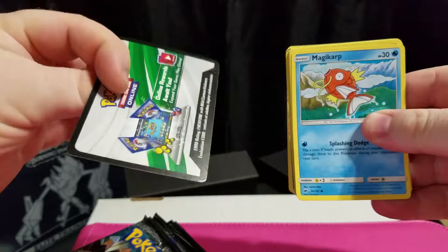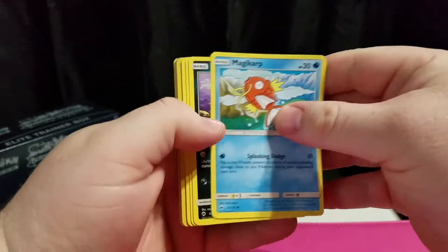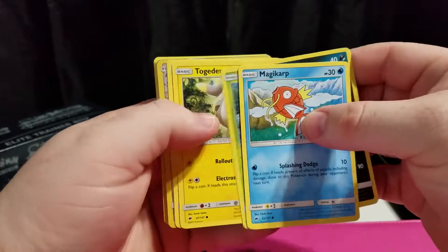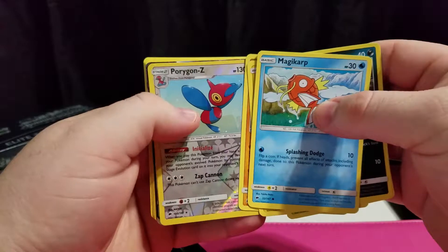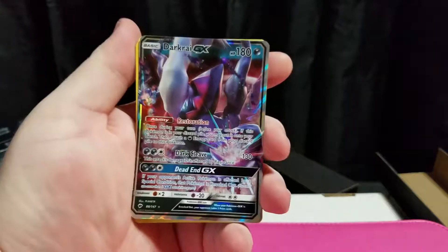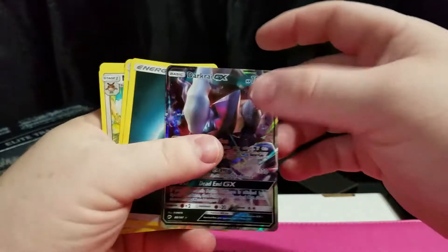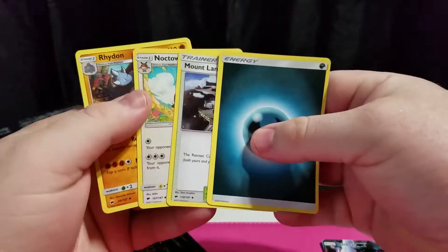Pack three: code card — it's a white one. I think we got something good. What is it gonna be? Oh yeah, Darkrai GX! That is awesome. It's one of my favorite cards from the set. That is an amazing pull. I am very happy with that.